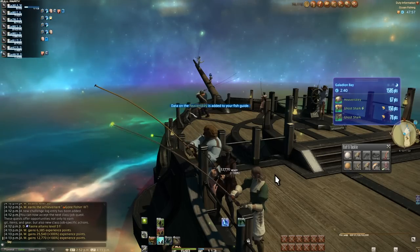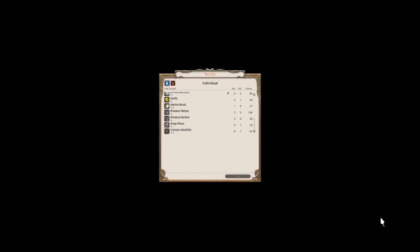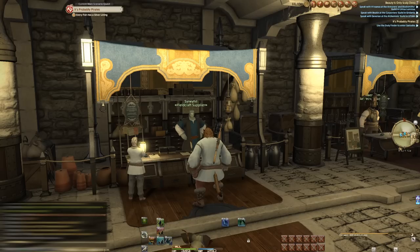You'll get better runs and better EXP, and maybe even come out with a minion or a mount if you get a really good run. At the end of the run you'll get to see the total score you got, get a bonus based on your score, and even get score multipliers based on how you and your party performed. You may not be able to do this between queue times, but if all you want to do is get fishing over with, ocean fishing is the fast track to level 80 with minimal effort.